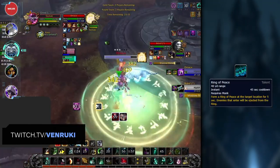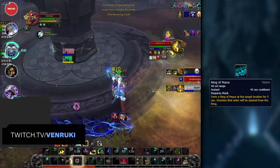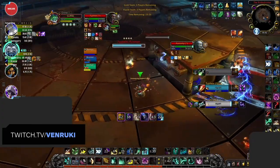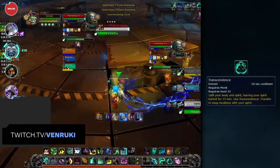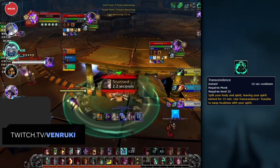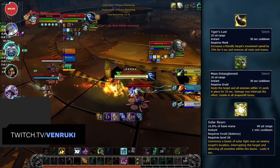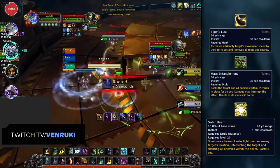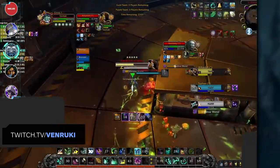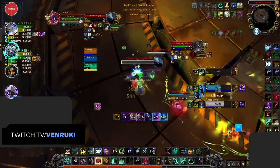Ring of Peace is really powerful into Disc Priest because it can knock enemy players out of Power Word: Barrier, effectively denying the entire cooldown. Monks also have some of the best mobility of any melee spec — Transcendence allows them to instantly avoid enemy damage when cooldowns are popped and get a favorable defensive position with their healer. Tiger's Lust is also high value right now with the popularity of Balance Druids, removing Entangling Root-Solar Beam combinations, and helping healers avoid Frost Nova into Ring of Frost from Mage teams. Overall, monks offer really high consistent damage and multiple control options for shutting down many meta comps.